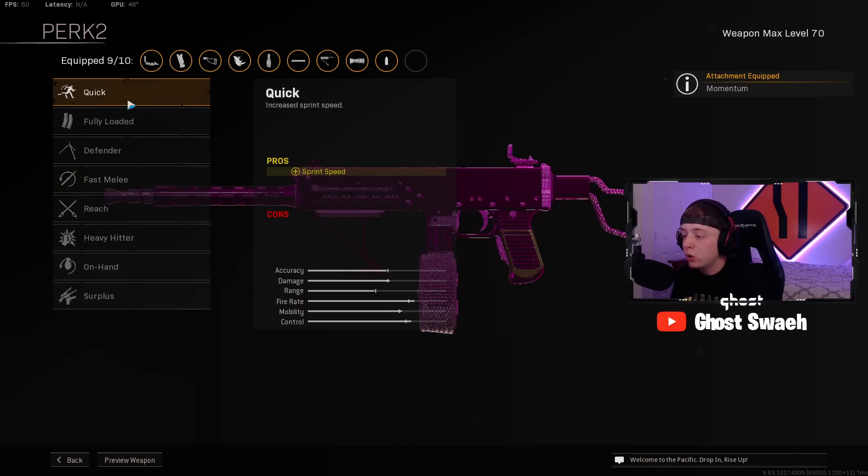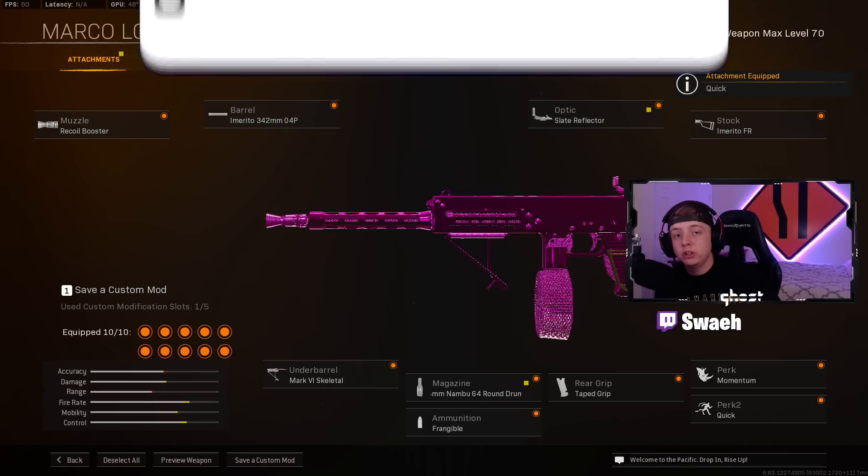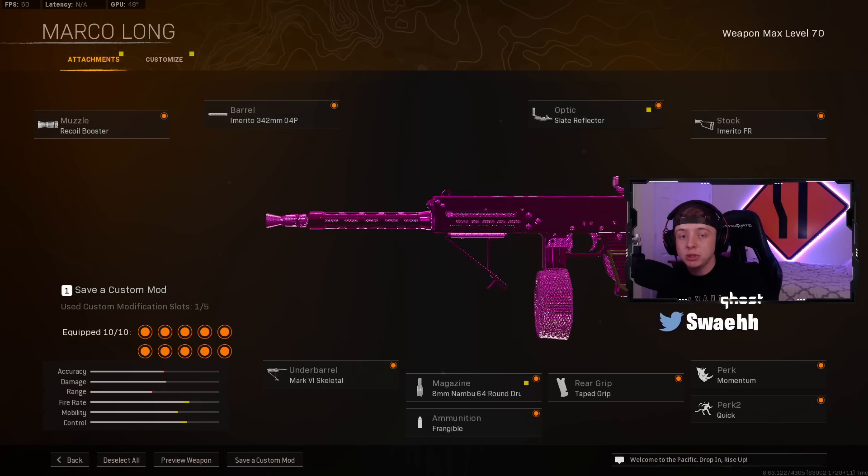For Perk 2, make sure you guys throw on Quick for the extra Sprint Speed. And this is going to be my recommended Marco build for you guys. Let's go ahead and jump into the third best SMG that you guys should be using.